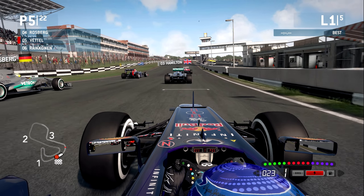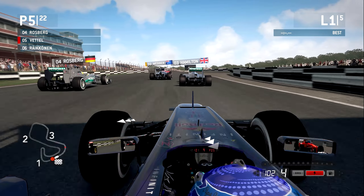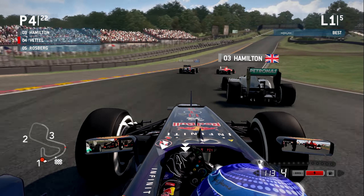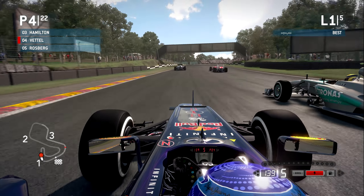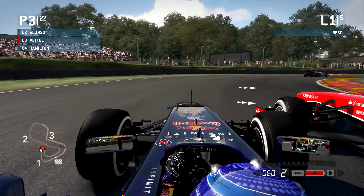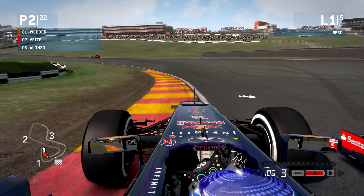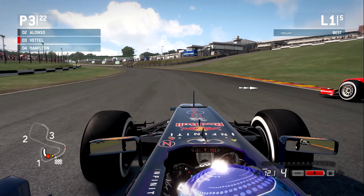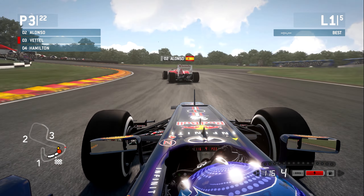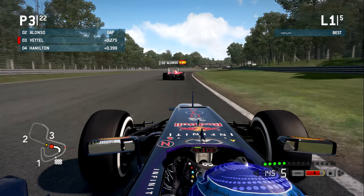Lewis Hamilton in front of us, Mark Webber up at the front. I believe it's Alonso on pole with Felipe Massa just behind - and Massa is going to send one up my inside. We're underway in Brands Hatch, one of my favorite circuits. A bit of a lockup, side by side, three wide - Alonso not giving us a lot of room. Immediately compared to F1 2012, the AI feel a little bit more aggressive in F1 2013.